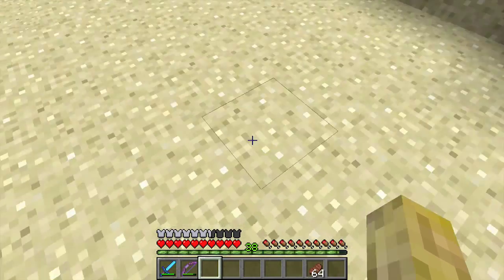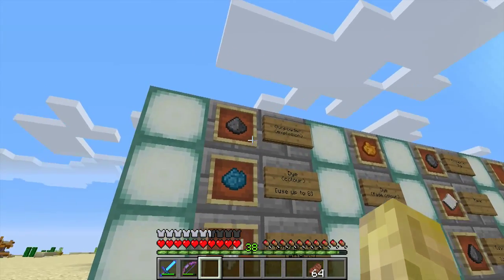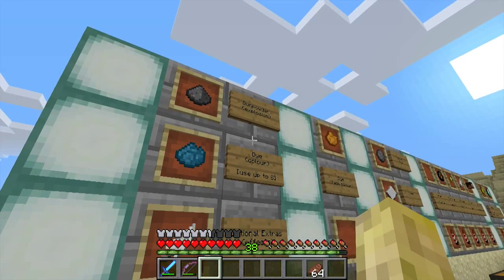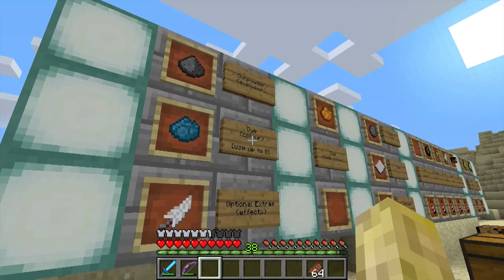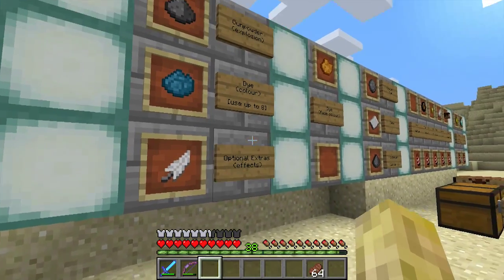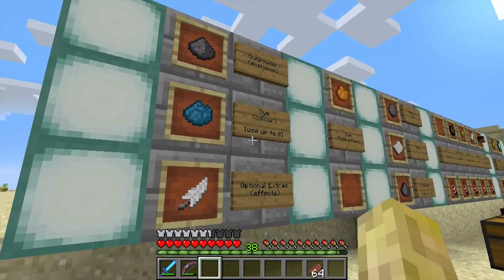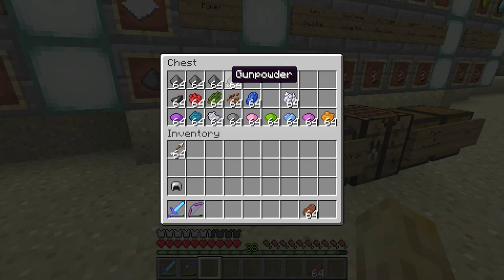Now we're going to make what is known as a fireworks star. For that you need gunpowder for the explosion, a dye for the color of the explosion, and an optional extra for effects. Let's start with just the gunpowder and dye, and you can use up to eight colors at one time. So let's take some gunpowder.